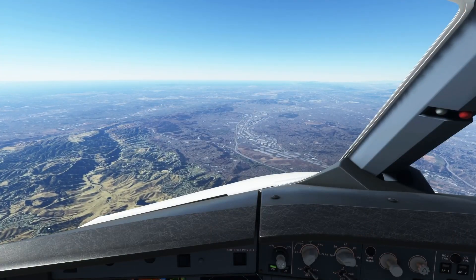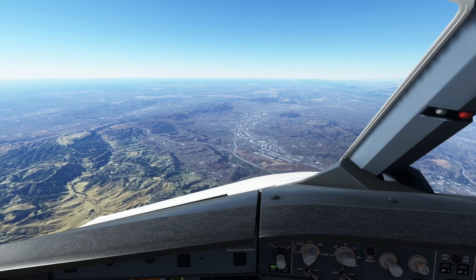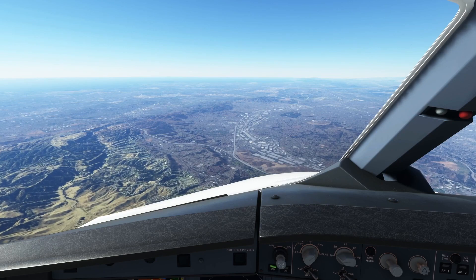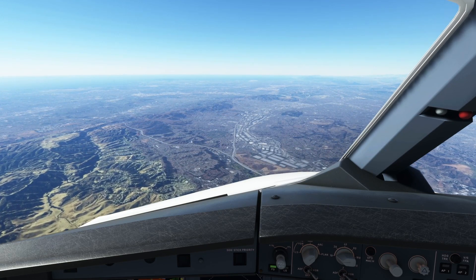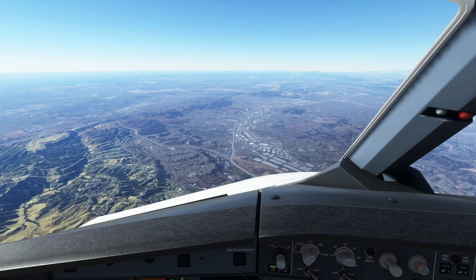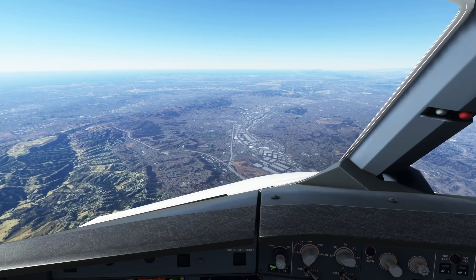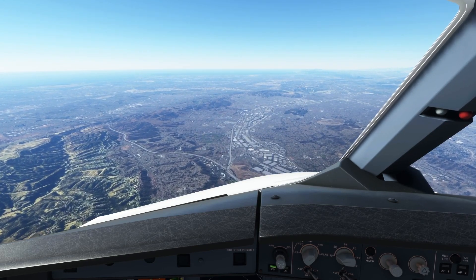To conclude: 32 gigabytes isn't going to take your sim from 30 fps to 40, 50, or 60 fps — you're not going to get those kinds of gains. But what it will do is give you a more consistent frame rate, smoothing out those dips especially in harder-to-run areas. Even at 1080p medium on the ground at Gatwick, we saw how 32 gig of RAM was helping out.